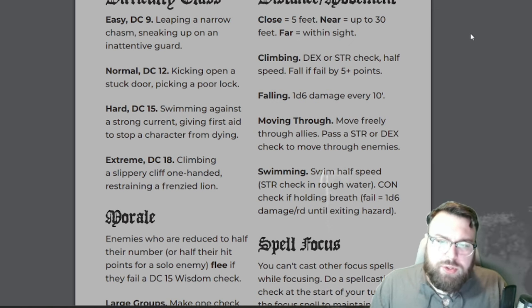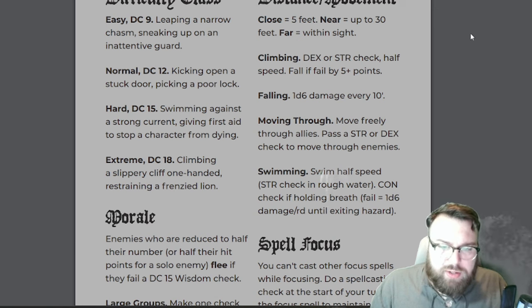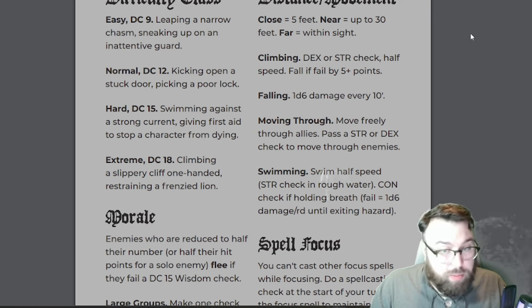Climbing: Dex or Strength check, half speed, fall if you fail by 5 or more points — interesting. Falling: 1d6 every 10 feet — standard. Moving through: move freely through allies, pass a Strength or Dex check to move through enemies. Swimming: swim at half speed, Strength check in rough water, Con check if holding breath. Fail — 1d6 damage per round until exiting the hazard.